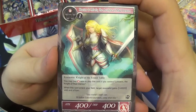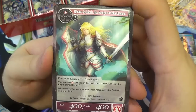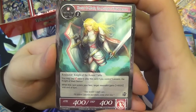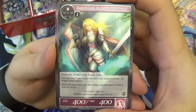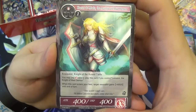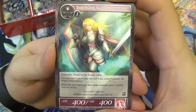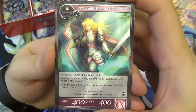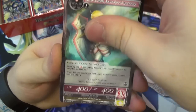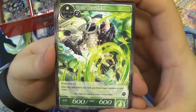Hector Damaris, the Acolyte of Mad Demon — a Knight of the Round Table. Two will to play. You may pay one fire less to play this card if you control Lancelot, the Knight of Mad Demon. When it enters your field, target resonator gains plus 400 and plus zero defense until end of turn — pumping your Lancelot up to a thousand, which means when he attacks he can deal 700 damage to an attacking resonator.